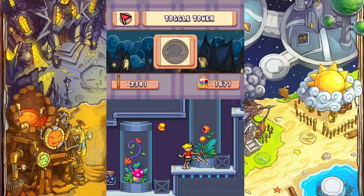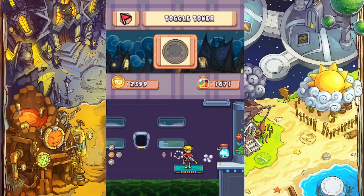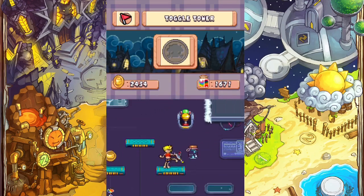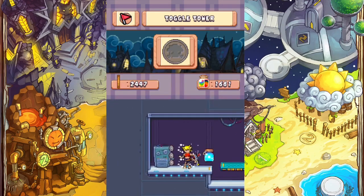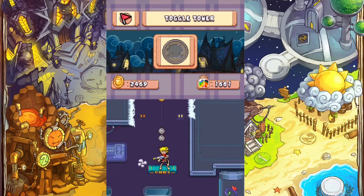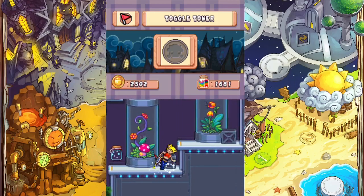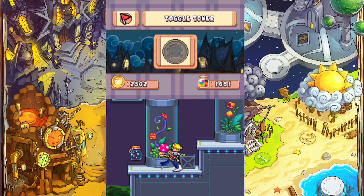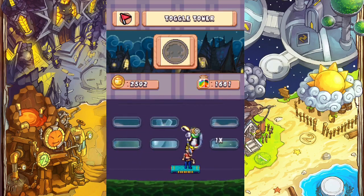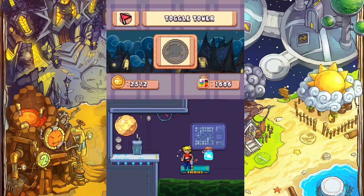I feel like they added all of the different transformations after they had already finished the story. Like, you knew what they're going to do - you knew what they did. It might be... I should just submit a speedrun of this game to speedrun.com. What are they gonna do, stop me? There aren't any others.